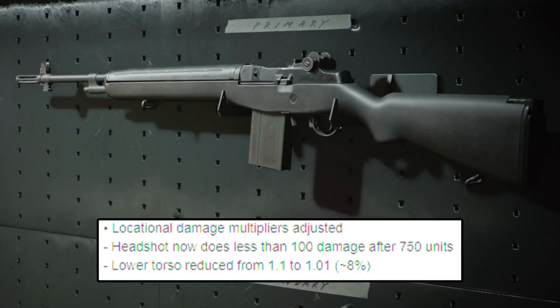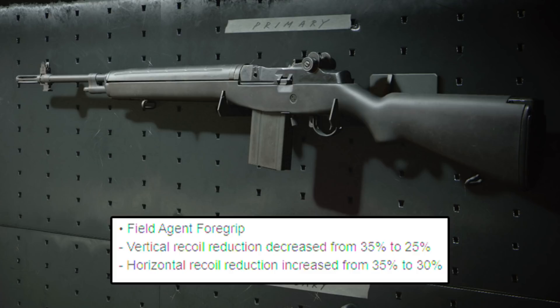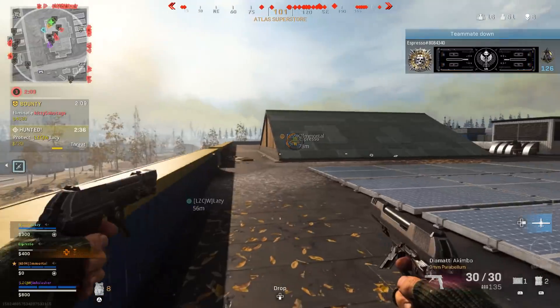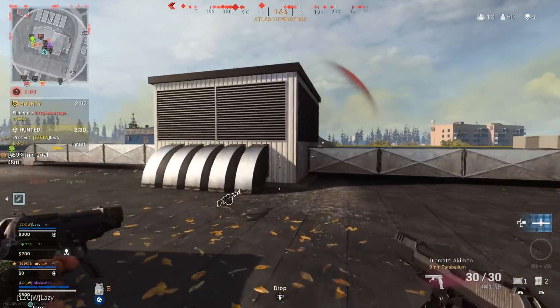They also nerfed some of the attachments for the DMR. The front grip vertical recoil reduction is completely removed, and the horizontal recoil reduction was actually increased from 20% to 30%. The reason why they did this is because the DMR has way more vertical recoil than horizontal recoil. And then the field agent foregrip — the vertical recoil reduction decreased from 35% to 25%, and the horizontal recoil reduction increased from 35% to 30%. They want to make it so the weapon in general has more vertical recoil, so it's harder to hit shots. As far as the DMR goes, I still believe this is going to be one of the top-tier weapons in the game.